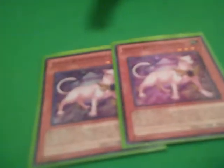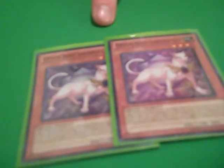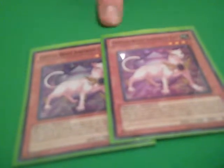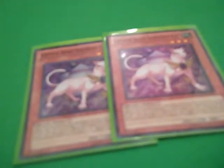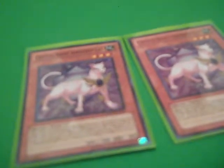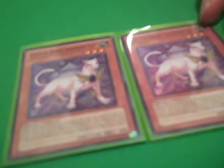We have two Amethyst Cat. You can halve her attack points to have her attack your opponent directly — so she's a 600 direct attacker. I like to get easy damage in with her, and if she's destroyed she turns into a crystal in the spell and trap card zone. I actually used her at locals in Ohio and my opponent was pretty pissed because I had Rainbow Dragon on the field at the same time.